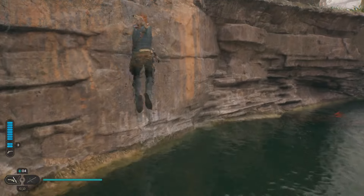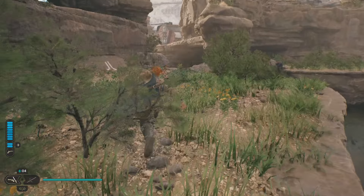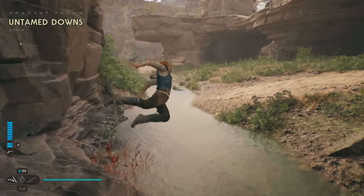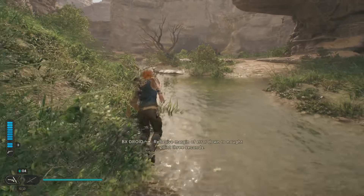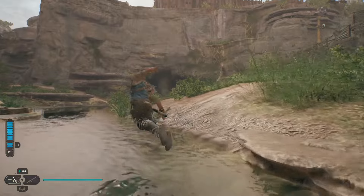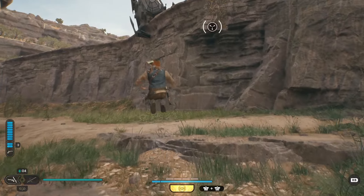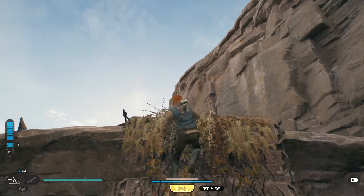And then from here, once you jump up this, you're going to want to head over to the right — so over this way. And then from here, you're going to drop down into this river and follow it. It's going to lead to a cave on the right, but we're not going to that cave. You're going to see a crashed ship up here, and that is where you're going to want to go. It's not the only way up here, but it's the fastest way.